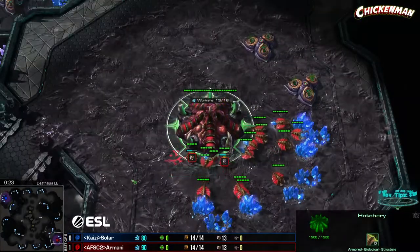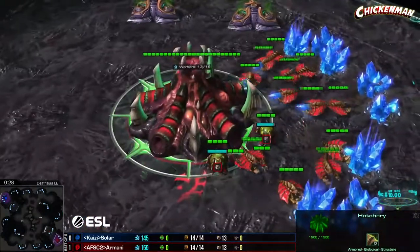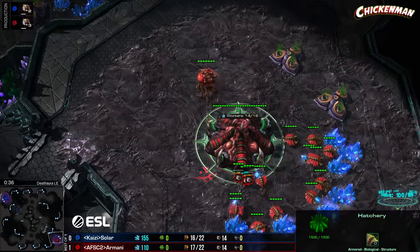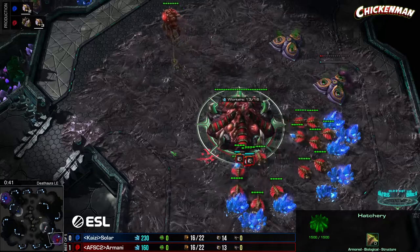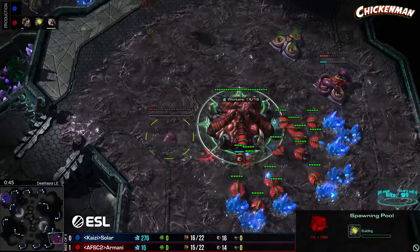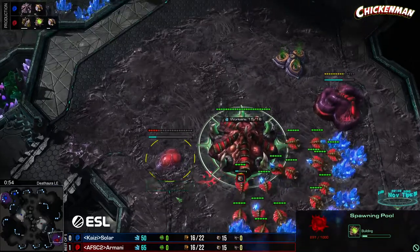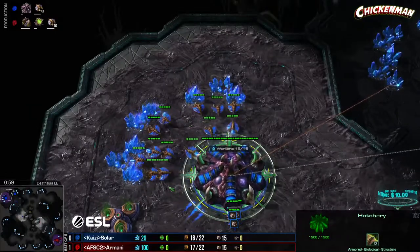His opponent spawning in the lower right for the Africa Freaks — it's Armani, who took game one with a very nice ling-bane aggression. That plus-one melee being later for Solar probably wouldn't be that impactful, but I didn't expect Armani to do a big plus-one melee push like that. It really forced Solar to react and gave Armani the chance to make more mutas quicker — expertly played game from Armani.